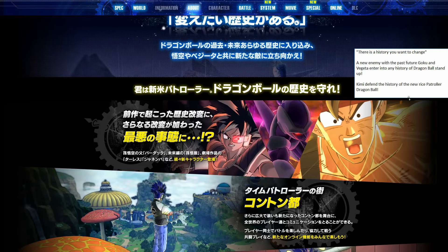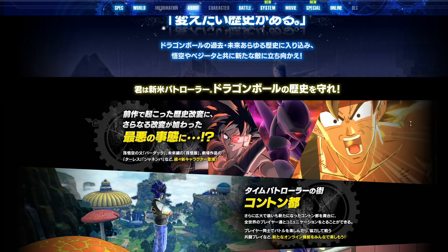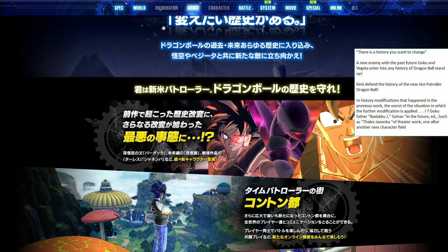The next line says: 'Kimi defend the history of the new Rice Patroller Dragon Ball.' And then looking at the new villains — 'In history modification that happened in the previous work, the worst of the situation is which the further modification is applied — Goku's father Bardock, Future Gohan, Turles, Janenba of theater work' — one after another new character field. It's talking about the new characters in the game; 'of theater work' most likely means characters from the movies. Turles being Turles in the American version, and Janenba of course being Janenba.